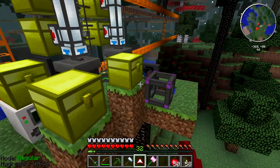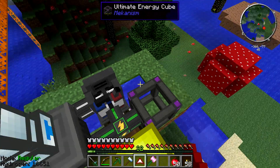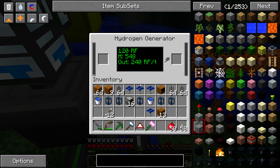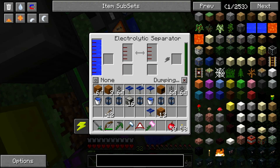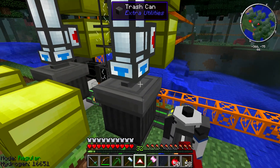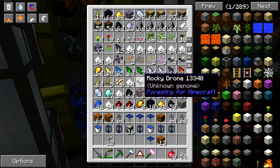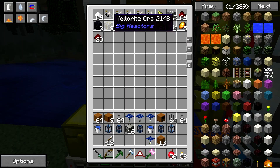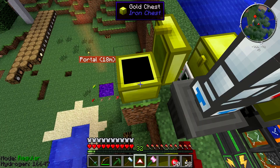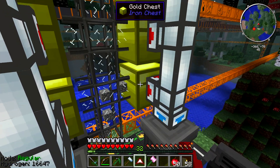We come here, we got our quarry running - oh, that's out of power. But we still have the hydrogen generator which makes 120 RF a tick, so the thing will not stop. The hydrogen generator uses this electrolytic separator which will separate the hydrogen and oxygen from water, and the hydrogen powers this. Things are going into the pipe here. We don't need as many gold chests as I made. These are the two from the last one; I didn't pull out everything, just the stuff I kind of wanted right away.